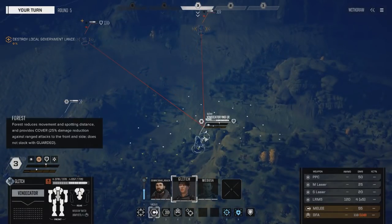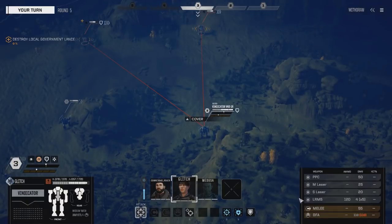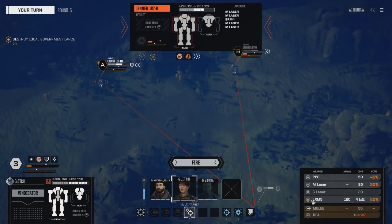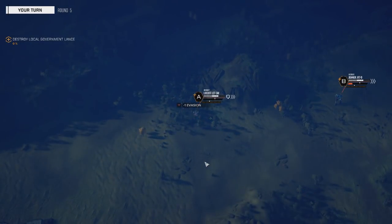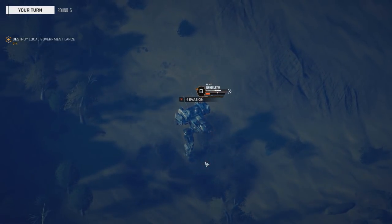Jenner and Locust — a couple of hits, nothing too bad. Glitch, need you to move up. You're still in cover. I'm going to make you do a multi-attack — target Alpha, target Bravo. I need Bravo there, Alpha on the Jenner. And fire! Miss — oh, I mixed those two up, didn't I? Yeah, I did. Well, that's a hit.